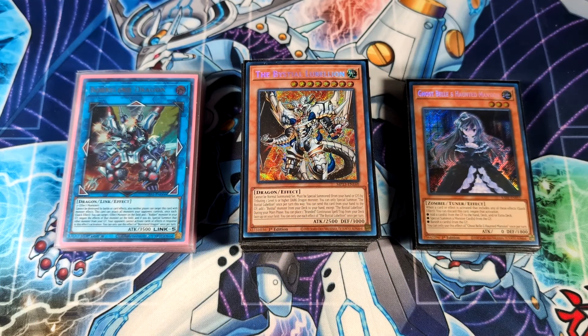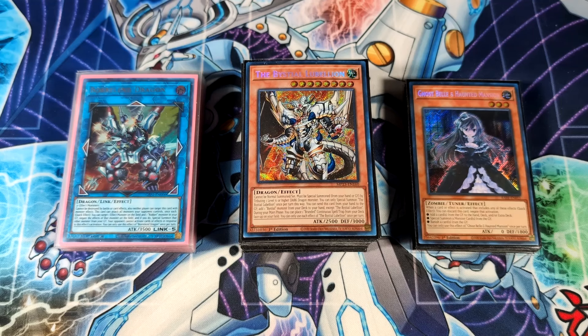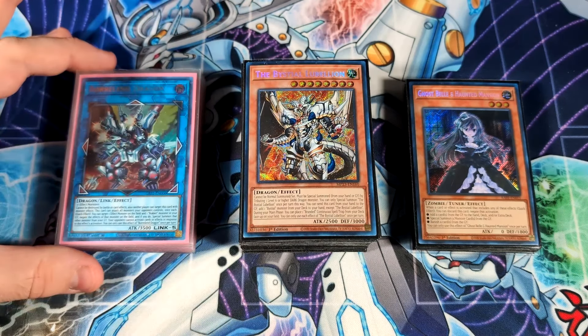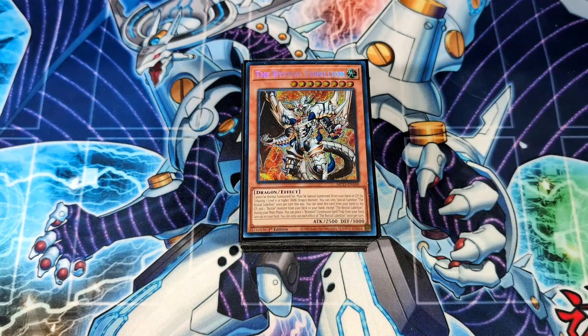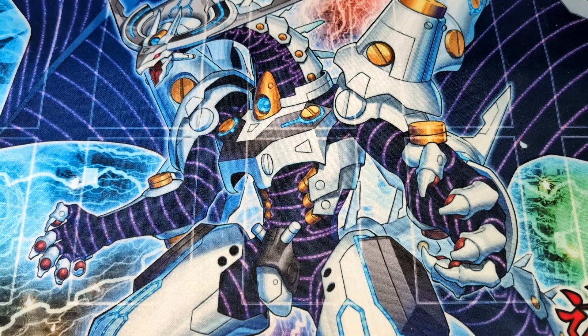Welcome back into the deck profile portion of the video. We have our Dragon Link deck that is not going to be one of the best decks of the format specifically because of how we're in a fire format right now. There aren't too many Light or Dark monsters going around outside of like Diabelstar and a few hand traps, so Bystials in general aren't going to be that strong. However, what is very strong against all these fire decks is Borrelend Dragon. We have a 48-card main deck, a 15-card extra deck, and a 15-card side deck.